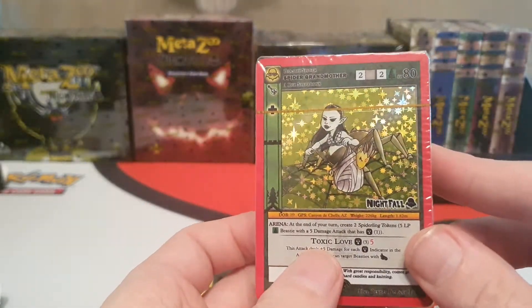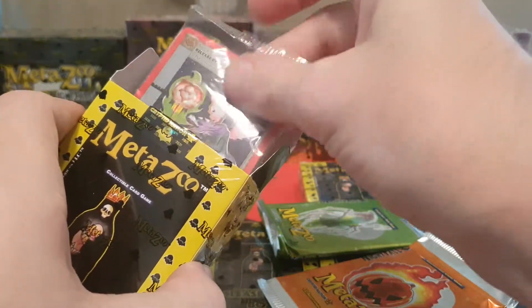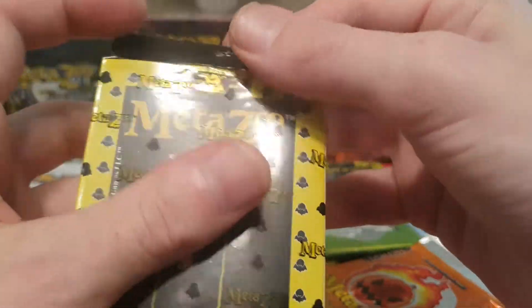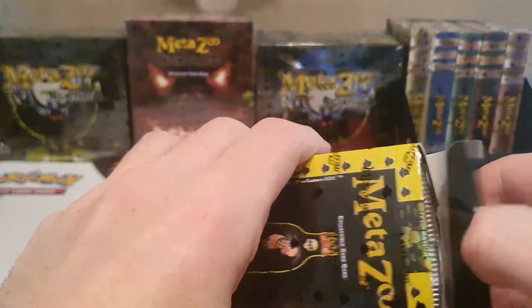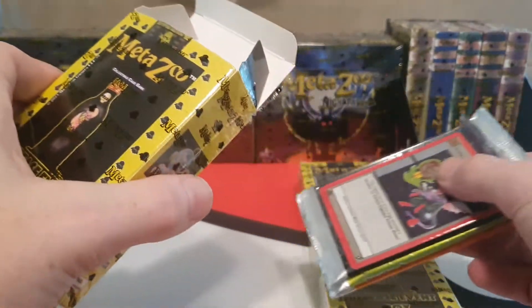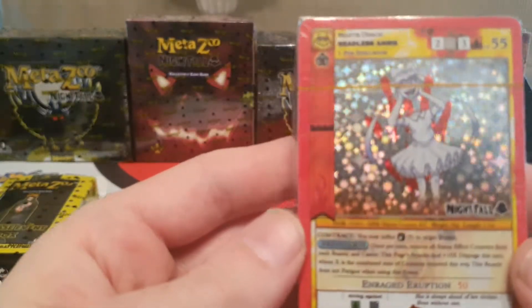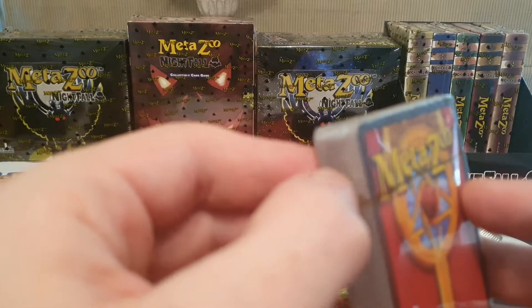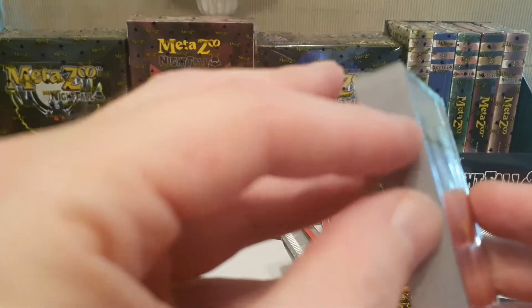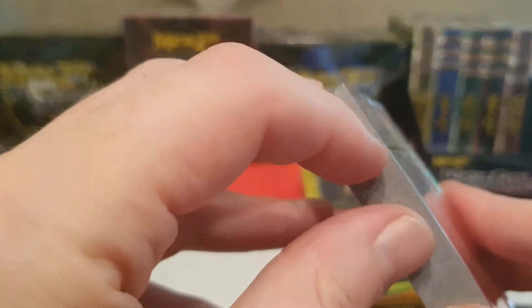Alright, so there's my double — I'm not going to be opening that one. Let's put that back in with the rule book and the promo, we'll still open those packs. And everyone's favorite, it seems — Headless Annie. I like the Nightfall stamp on the promo, like the holo card. It's got almost like the Pokemon pre-release stamps on them. I like that, it's a nice little touch. I don't think the Cryptid Nation ones had that.